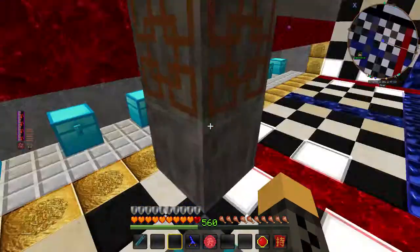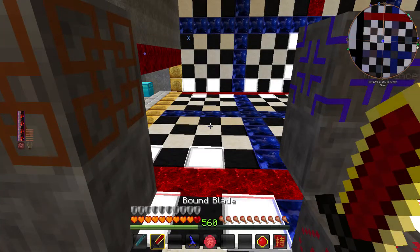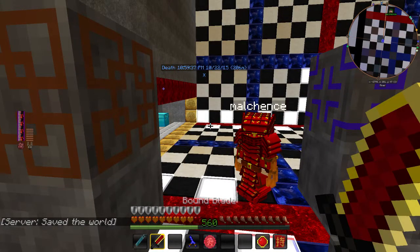The bound sword has amazing stats — you're looking at plus 12 attack damage and it never takes any damage. Not only that, when you shift-click you can put it away and take it out, and it looks great.